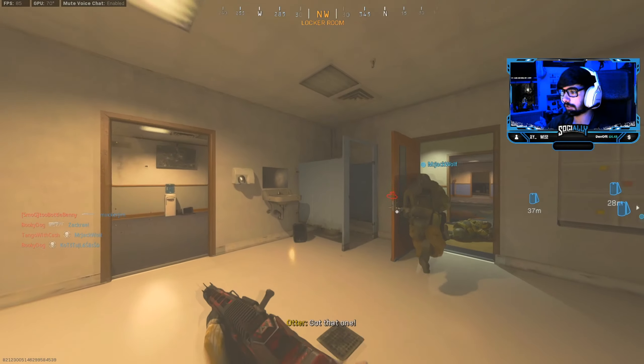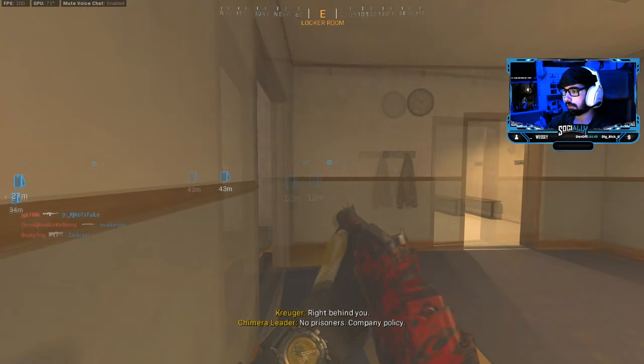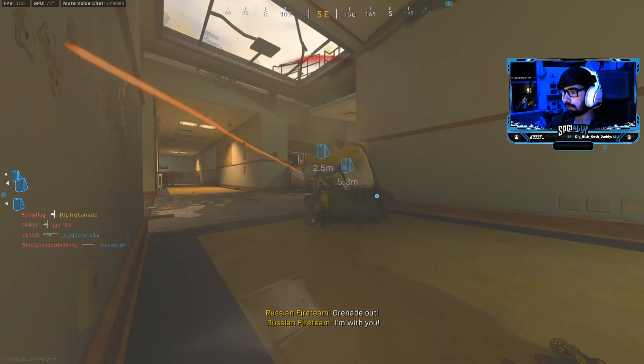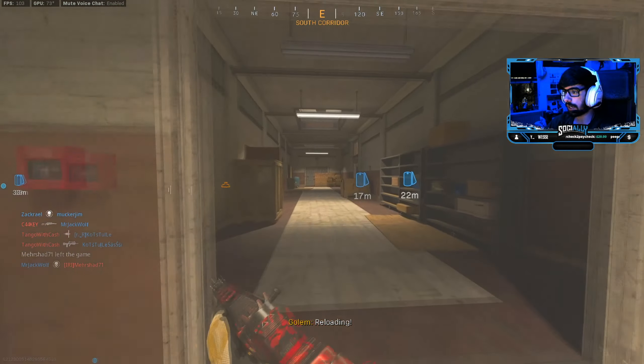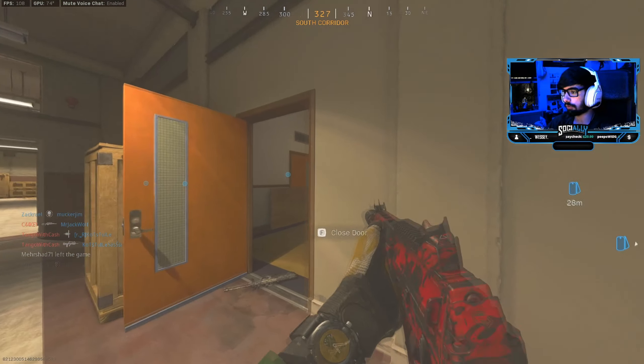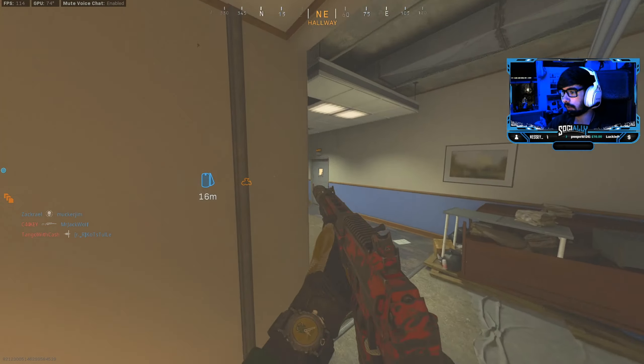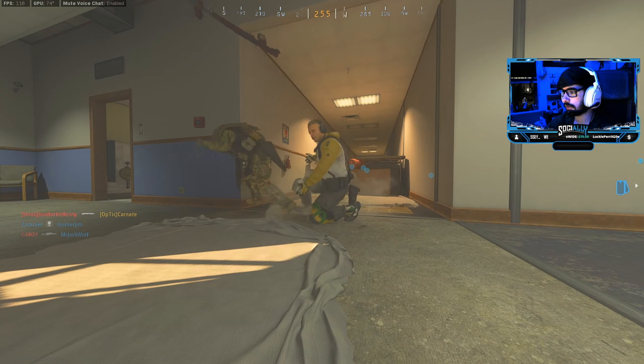I'm already not having a good time because I can see my screen flickering. There's already a game going and it's kill confirmed. If the screen flickers I do apologize — I don't know how to stop it. Like I said in the last video, it happened over and over again.